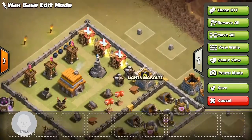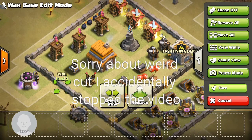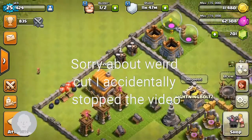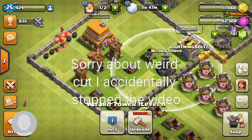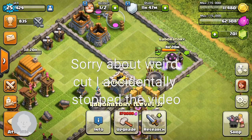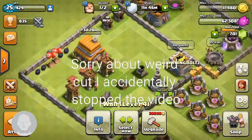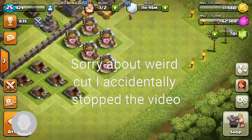With my new stuff, with the town hall, I'm thinking of setting out a new base layout. I went down to town hall 6 because that means I can upgrade my gold storage to level 10, which is good. Once those are level 10, I'll also be able to upgrade my spell factory and laboratory.